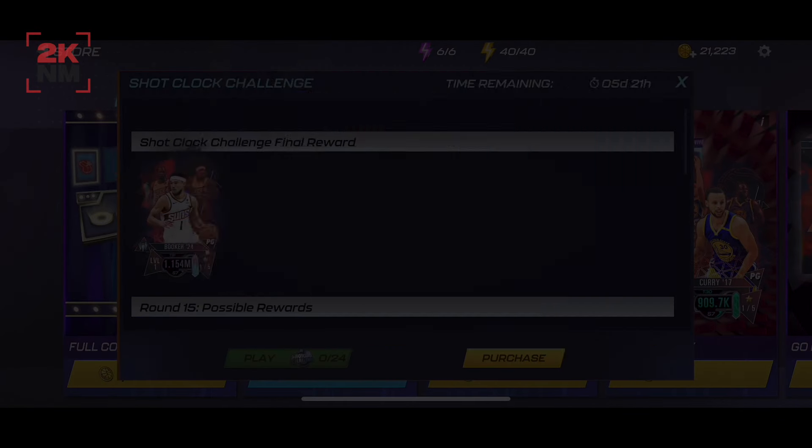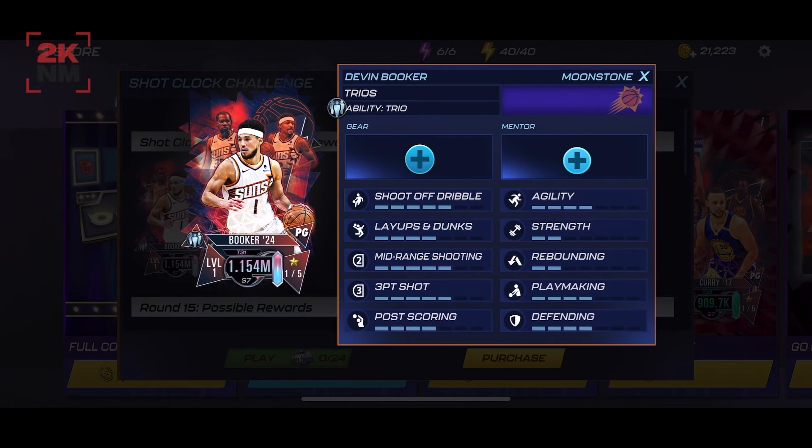What is going on beautiful people? My name of course is Logix. Welcome back to another NBA 2K Mobile video on the channel. Today we've got the Shot Clock Challenge for you — I'm very excited to bring this to you. This is of course with Devin Booker, the brand new Trio's Moonstone card, and it's the first one of the season for the Shot Clock Challenge.